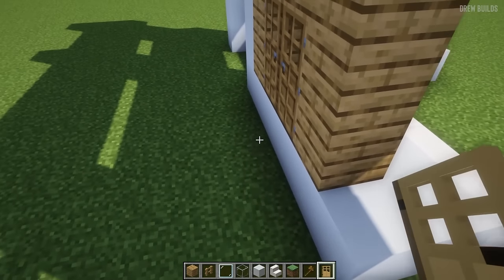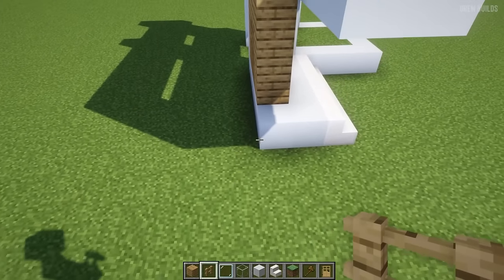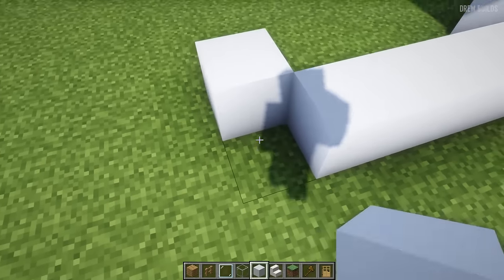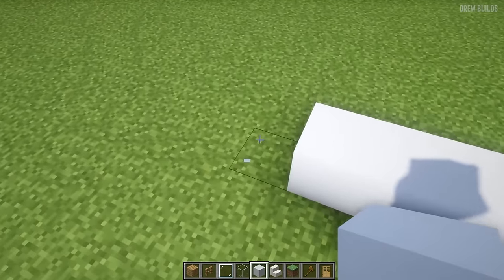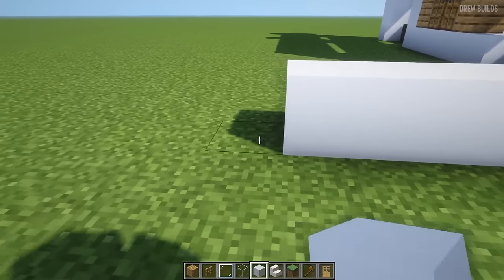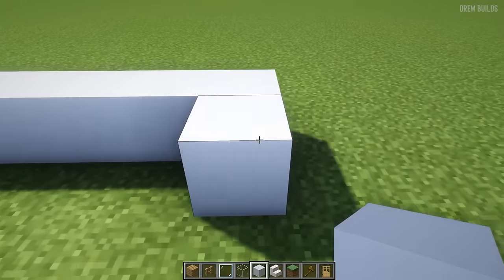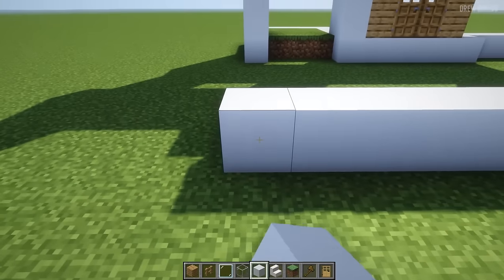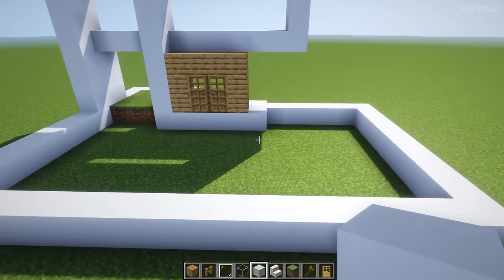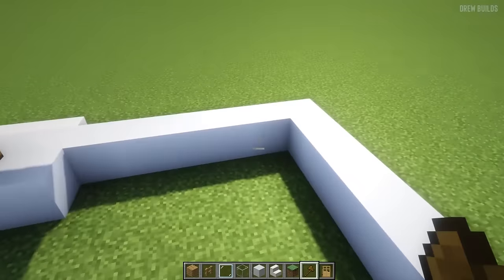Now the rest of the house is fairly simple because it's a very basic design — nothing too complicated. We just need to build the base of the house. We're going to build across one two three four five six, then one two three four five six seven eight nine, and build this all the way across and join it up. Then we fill this area in with white quartz or white concrete.